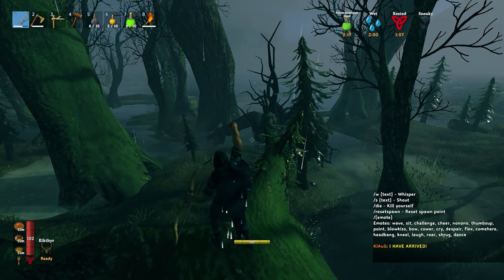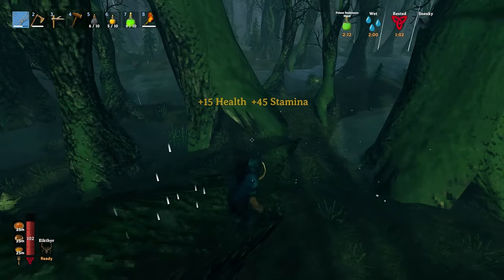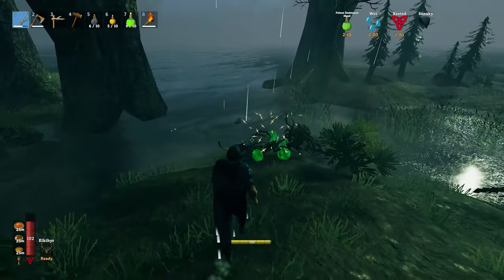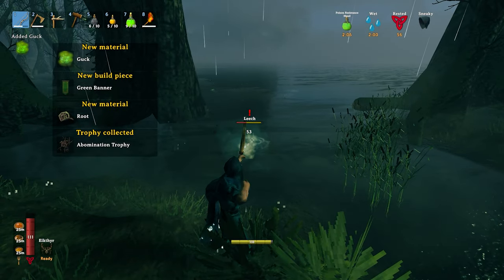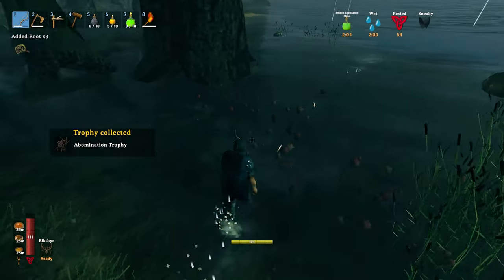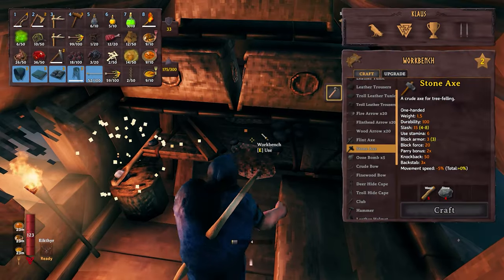The abomination eventually gave in to the fire — burning nice and crispy. That's the first abomination, hopefully the last. We won't be using the root armor since we don't need those 15 extra bow skills, and it's weak to fire — when we get to the mountains and face cultists, being weak to fire is bad.